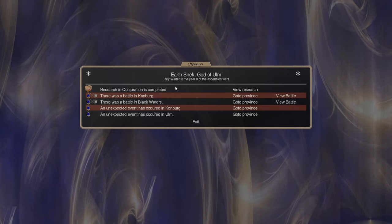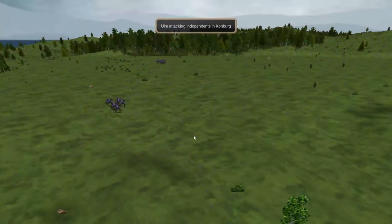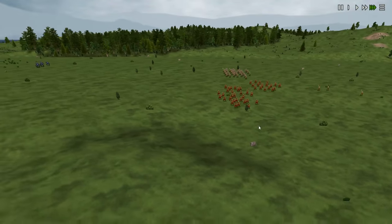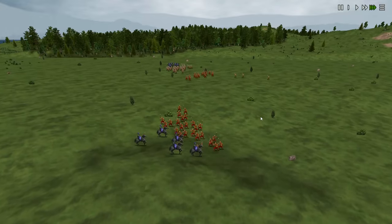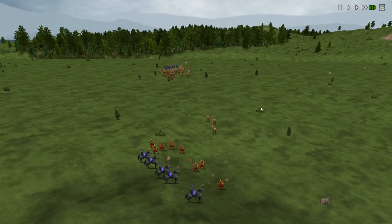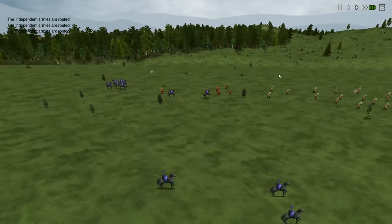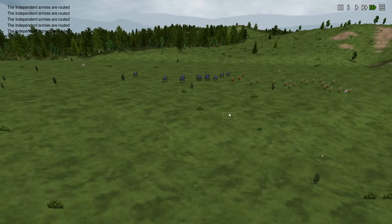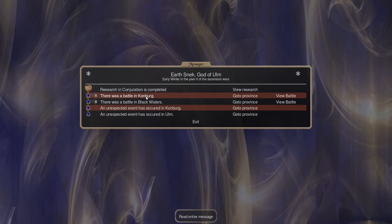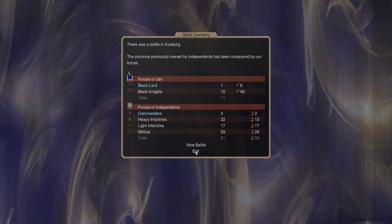Our research in Conjuration is done — this is the start of winter. Let's look at Koneberg and see how our men did. They had three commanders and a fair few heavy infantry. The Black Knights are getting a little bogged down but the militia started running. Their commanders came over to fight — and they've all routed. How many losses did we take? Absolutely none. Eight kills on the Black Lord, 49 on the Black Knights — absolutely crushing it.